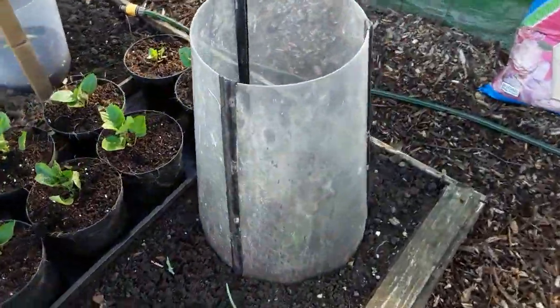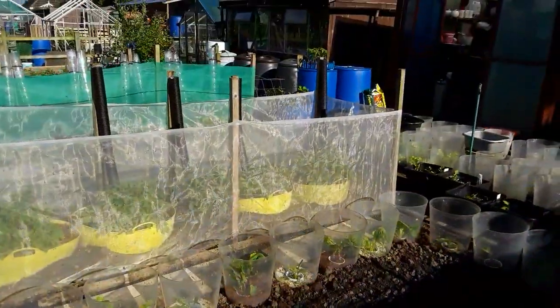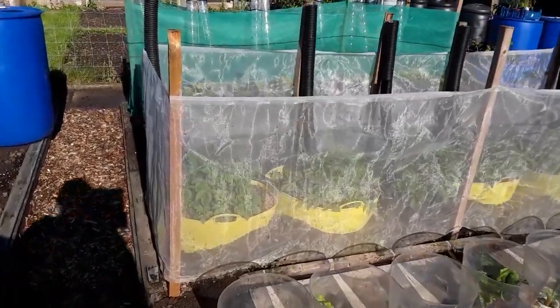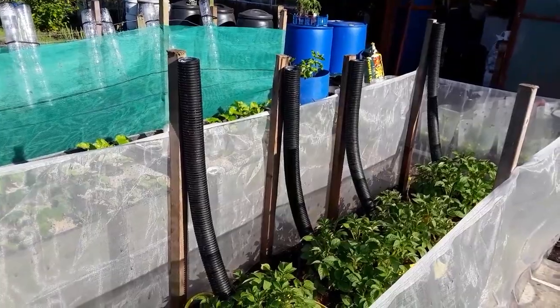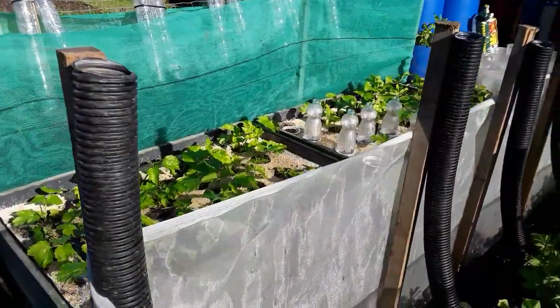I've stuck one of my big lamp covers over four to see if that makes any difference. I've netted the potatoes now because they're always fine — we leave it to the last minute to net them and they all go dangly. To hopefully stop some of the blight, I've put the watering pipes in so they don't splash the leaves.